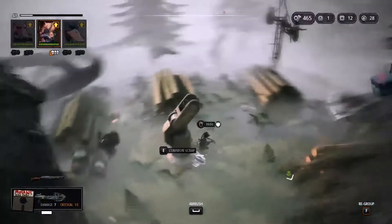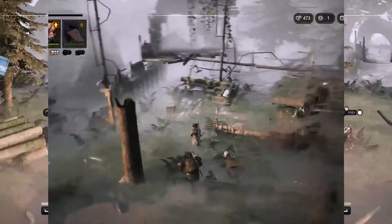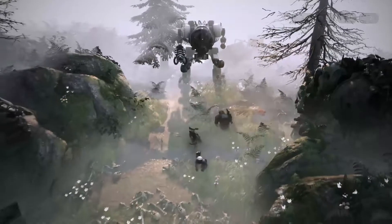Next up we have another enemy, and I'm gonna show you the last enemy — because if you haven't seen him yet it's gonna blow your mind a little bit. Look at him, doesn't he look imposing? The Mimir Z600 — he has 30 HP and 4 armor and he's a really huge enemy. He has some very interesting fighting actions. There are two ways to kill these guys, meaning the Mimir and the tank with the two hunters. First I'll show you the proper way — doing this without taking any damage — and then I'll show you another way, which is a little tricky but a lot of fun.